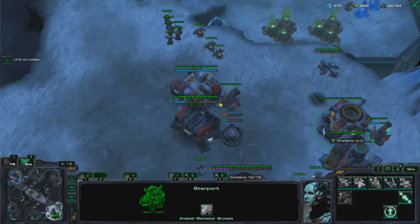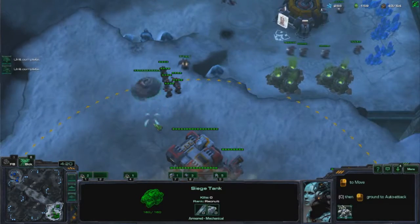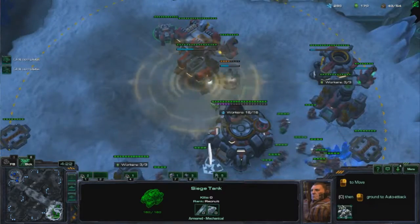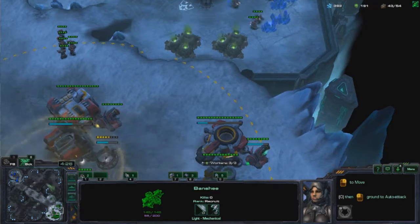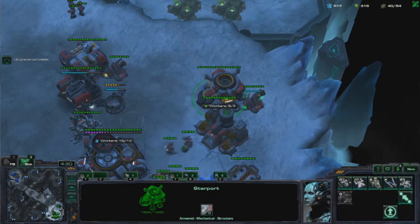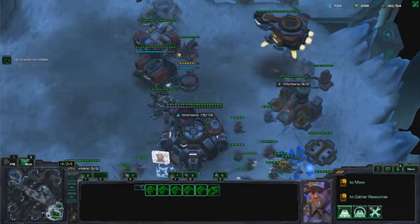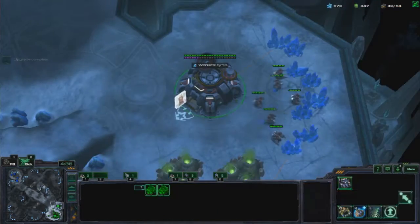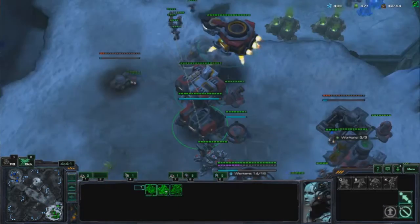Saturation has to be perfect, so you gotta learn the differences between 16 and 21 or 19 workers, whichever number, so you can have the quickest transfer possible. Now he scans, and I'm wondering — did he see my Tech Lab? I believe he did, because I looked at the range of the scan. You can see the line, so I saw that he spotted the Tech Lab. That's probably a good tell.